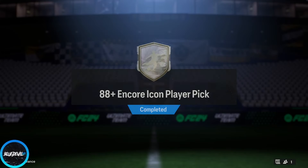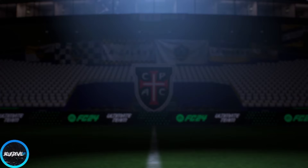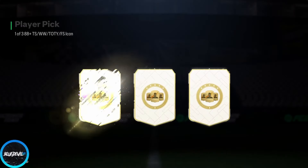All right guys, we did it — we used that tersegan and completed this icon player pick. This is pretty much the only way to upgrade my team at this point. We just gotta get hella lucky and hope to pull fire — that's the only way we're going to upgrade our team. It's so hard to upgrade your team nowadays, but let's see if we get blessed.